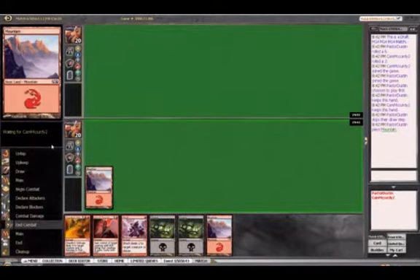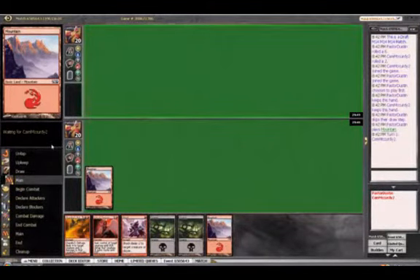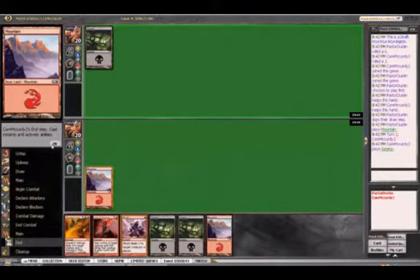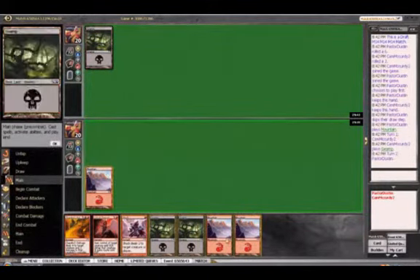I'll start by holding up a Shock. He leads with black. There's a Corrupt going around, so maybe he is mono black.